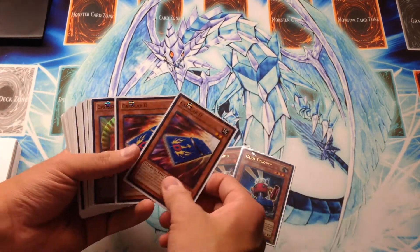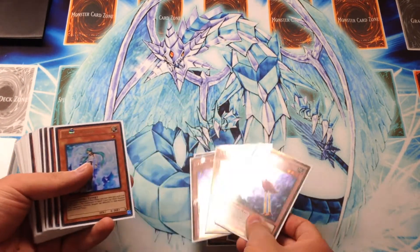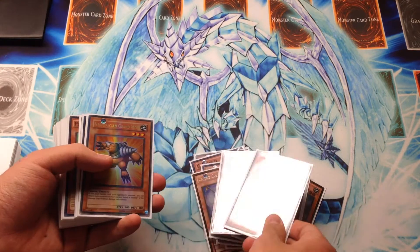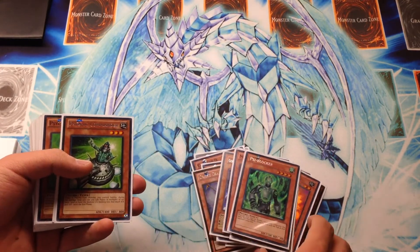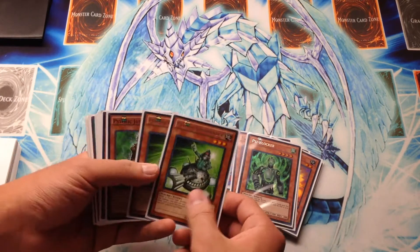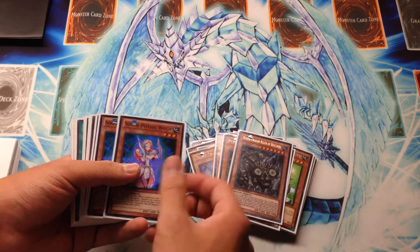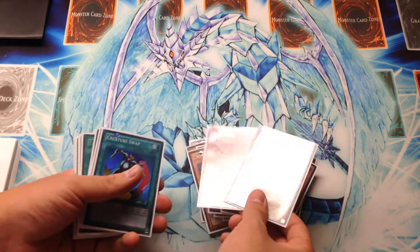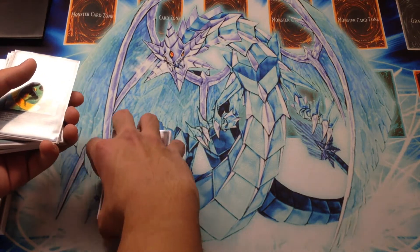We run two copies of Card Trooper, two Card Car D, two Construction Train Signal Red, three copies of Crane Crane, and a bunch of hand traps starting with two Effect Veiler, two Gores, two Max C. We have a Neospatian Grand Mole, one Psyblocker as tech, two copies of Psychic Commander and one Psychic Jumper, one Redox Dragon Ruler of Boulders, three Serene Psychic Witch, and two Tragoedia to round out the monsters — should be 26 of them.